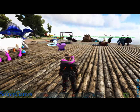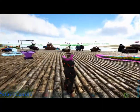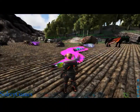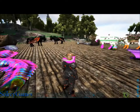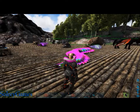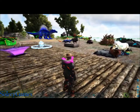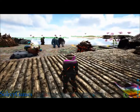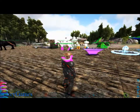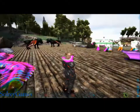For anyone who doesn't know, Pugnacia is an overhaul mod for ARK Survival Evolved. It changes quite a bit - it takes over vanilla spawns and puts its own versions in. What I like about it is not only does it make things bigger, stronger, faster, there's a whole lot of creativity in the mod.